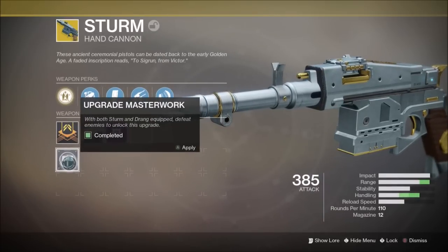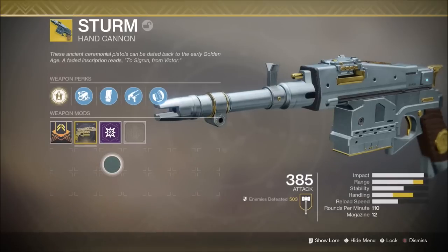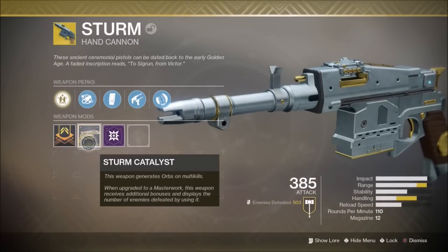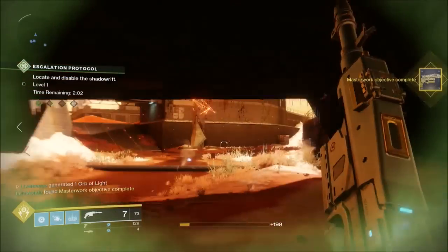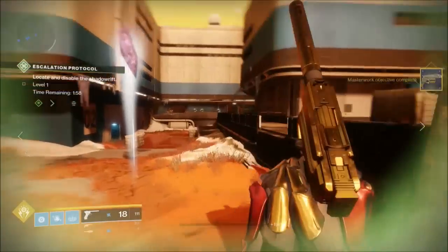This is the Sturm Masterwork — it increases the range and the stability of the weapon. The weapon got a buff during the exotic weapon pass, so if you get a kill with a Sturm, it's basically a two-tap in Crucible — it charges the first shot. As you can see, this is me actually masterworking it using the tail end of the method I'm going to be telling you about.